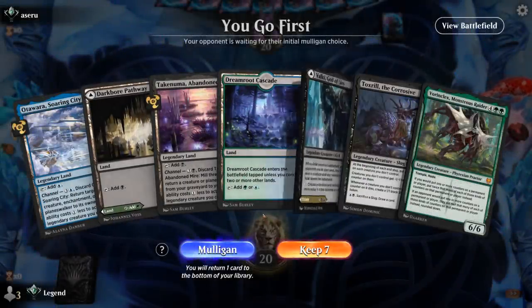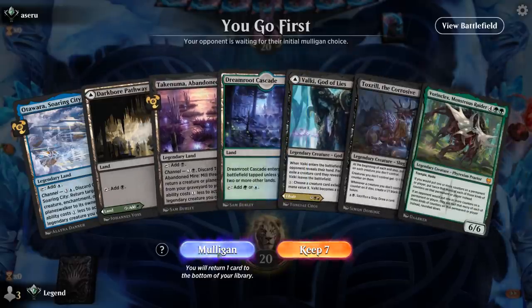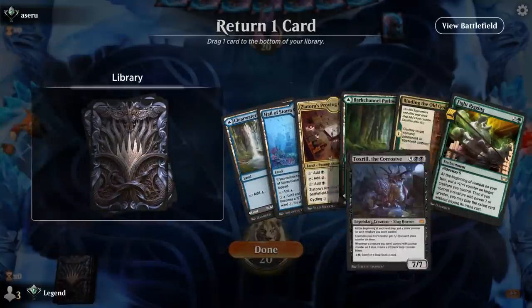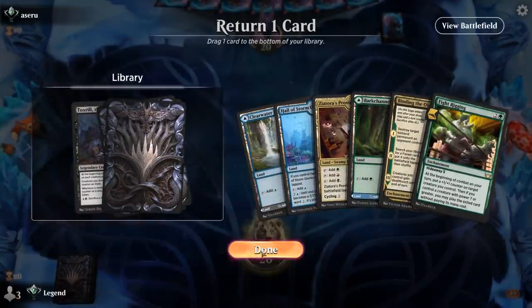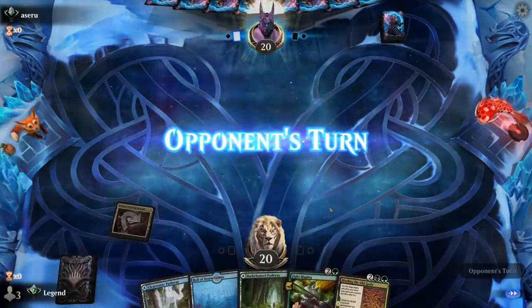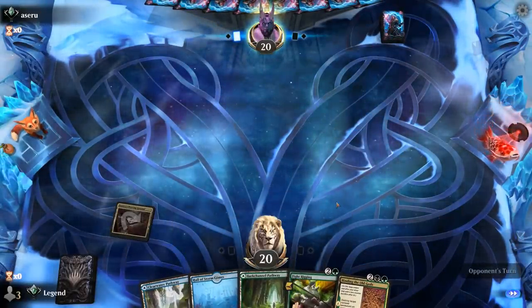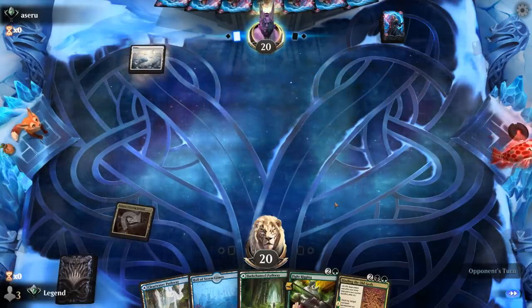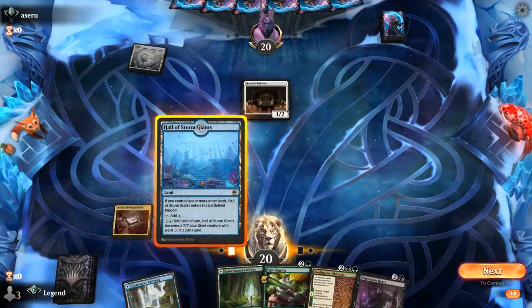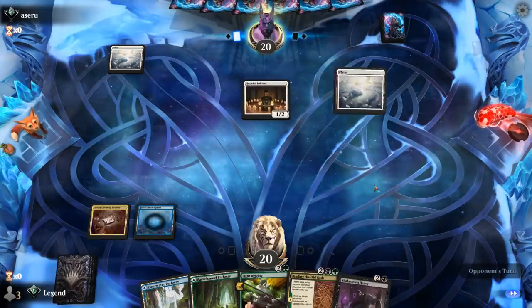We're on the play, and this hand is not a keeper — no early plays other than Valki, no Fight Rigging. Okay, this I can try — put Toxtril on the bottom, and hope to find one of our beefy creatures to go with Fight Rigging. Binding as interaction, and we can cast both Shakedown Heavy and Reservoir Kraken. Opponent is on a white aggro deck — sadly Initiate is an answer to Fight Rigging, but we should be able to enable it right away. With a nice Shakedown Heavy top-deck, I'm liking our spot.